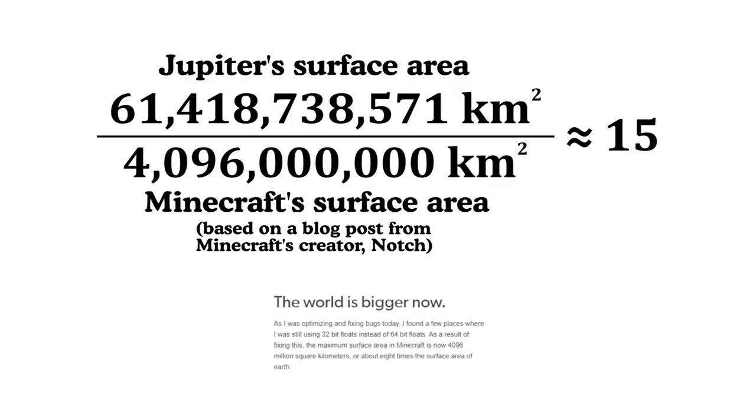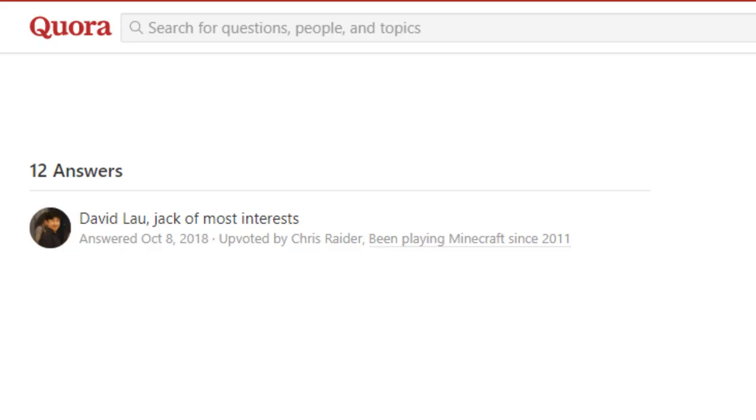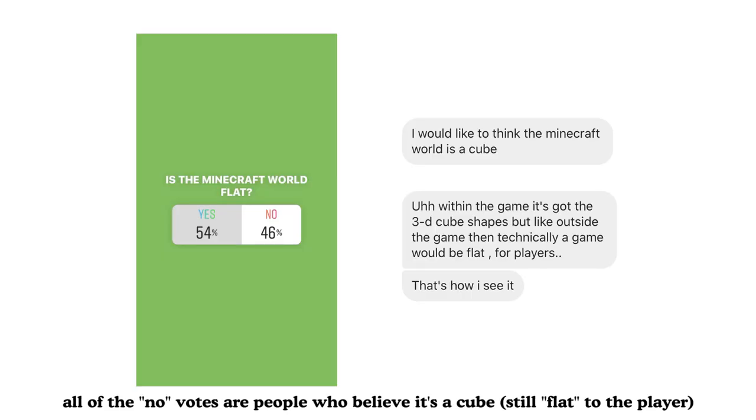Let's just ignore the fact that Jupiter has 15 times the surface area of the Minecraft world, but it still has the same gravitational pull. Let's also ignore the fact that a lot of people believe that the Minecraft world is flat, which sounds weird to say out loud — I'm sure no one believes that the Earth is flat. Anyways, as a long-time Minecrafter, I can say on behalf of the community that most people either assume that the world is flat or a cube. At least we found an acceleration of gravity that affects all items in Minecraft equally. Right?